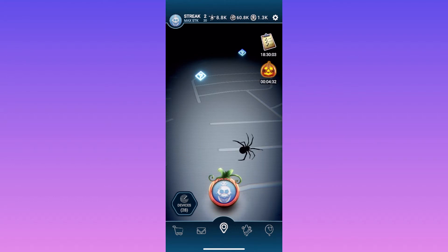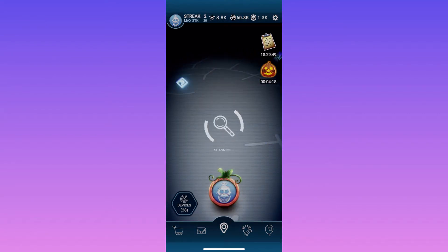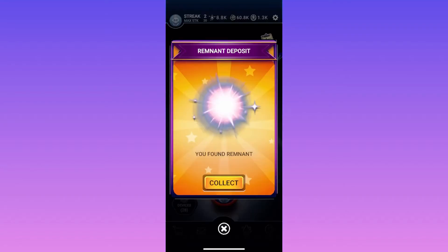So I'm going to be talking about how parts and remnant collecting have changed in a recent update. The first thing is: there isn't a camera icon below my icon anymore — that doesn't exist anymore. The only way to get remnant through the remnant collector now is by finding remnant deposits.